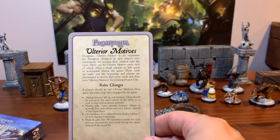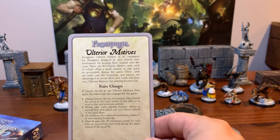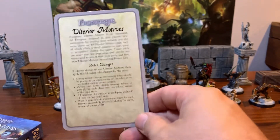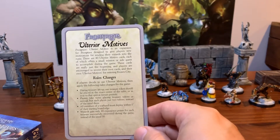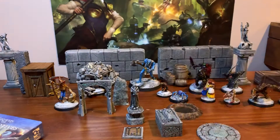They want you to use five instead of six treasures, and you get a little bit less experience for them. You could go over however you see fit — I think a lot of people end up house ruling a lot of stuff with Frostgrave — but that's some of the rules.